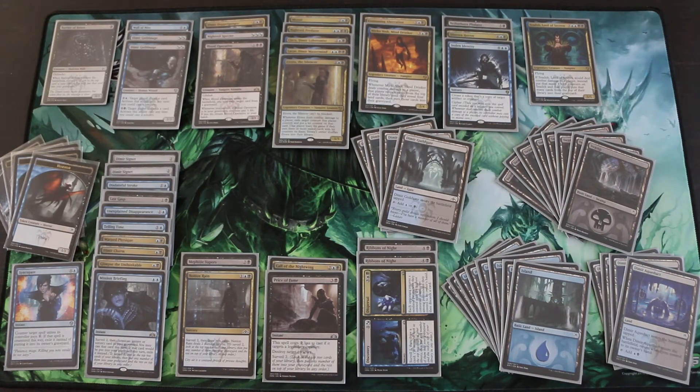Fortunately, Dimir has a lot of cards that care about the graveyard, so we have cards that put stuff in the graveyard, and then cards that do stuff with those cards — and sometimes just milling your opponent out, like Glimpse the Unthinkable. So the deck seems to be caring a bit about graveyard synergy, but there are also other things going on in this deck. For example, there are the Cypher cards.